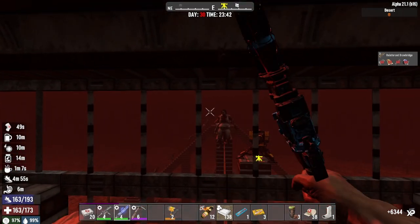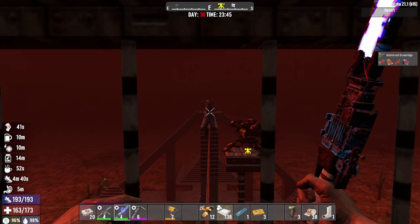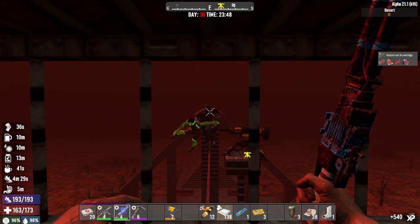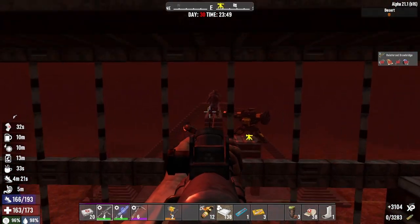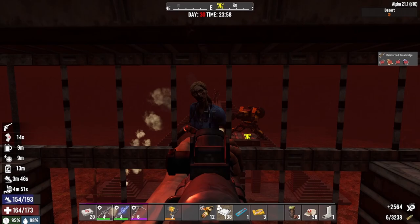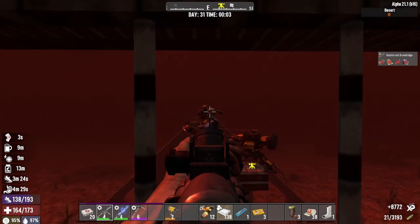Oh shit — must have hit the spikes. Let me have one — oh shit, he killed that one! That's funny. This isn't really an AFK base because I do have to watch out for them getting over there. Even if I had two of them, I'd have to figure out a way to block that to protect it. I might be out of shotgun ammo.